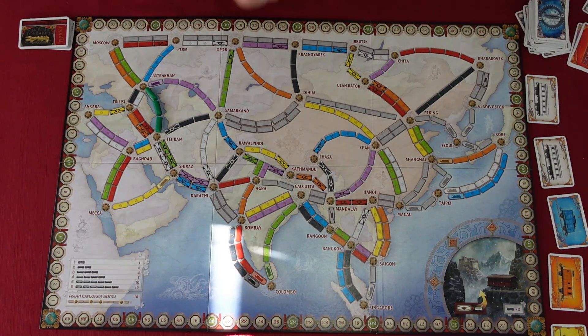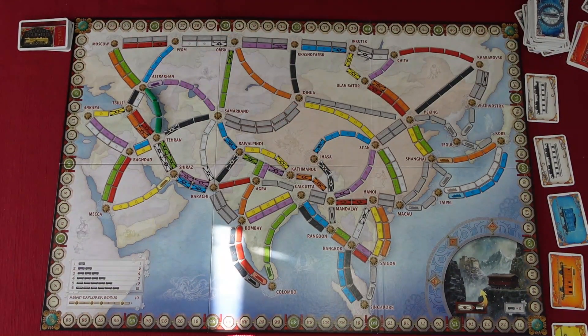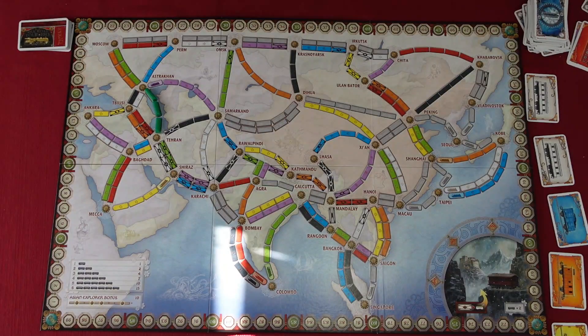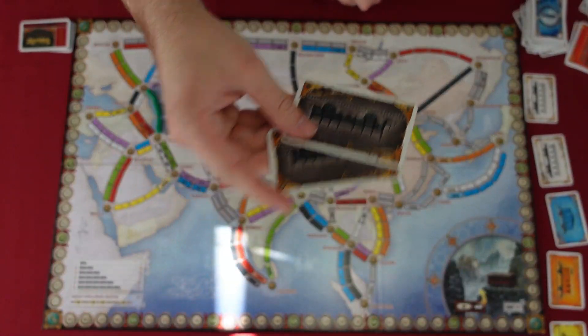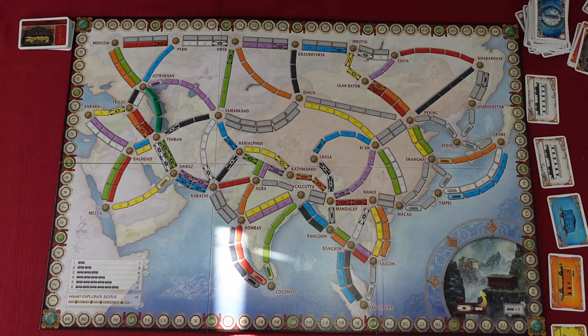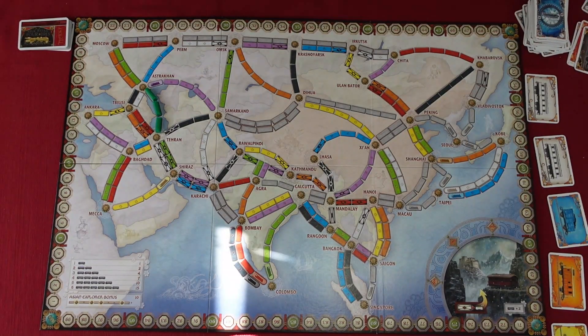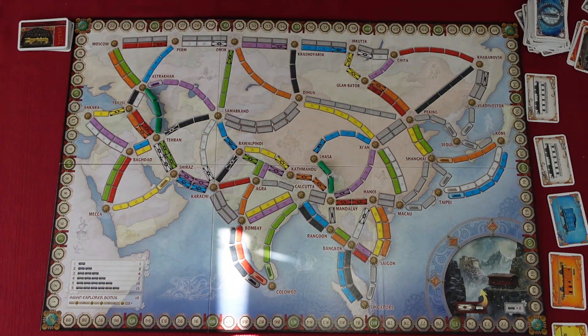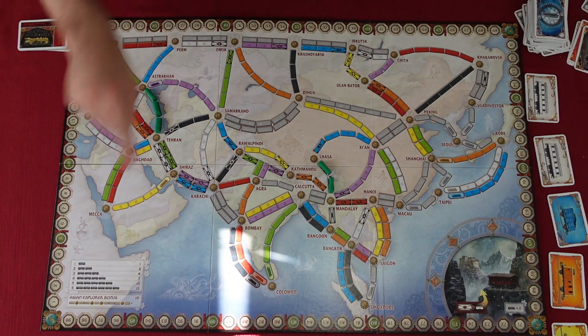Mountain routes cause wear and tear on trains that travel them. These routes are identified by X symbols on at least one of the spaces marking them. To claim a mountain route, a player must play the usual amount of cards of the proper color and quantity. For example, to claim a two-space route here, you spend two black cards, discard them, and place the required number of train cars on that route. Train cars placed score points as indicated on the route score table.